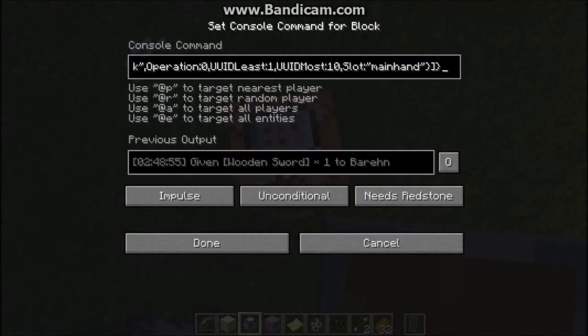Before I show you my next thing, I wanted to let you all know: for things in the slot, you're going to need to put quotation marks. You'll also have to put quotation marks for the attribute name and also on the name.